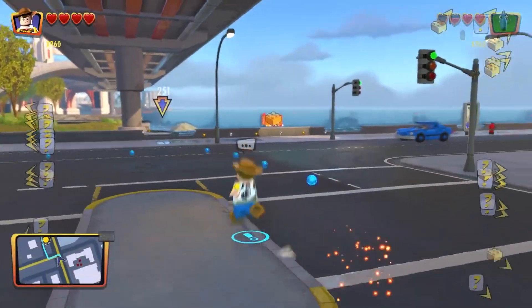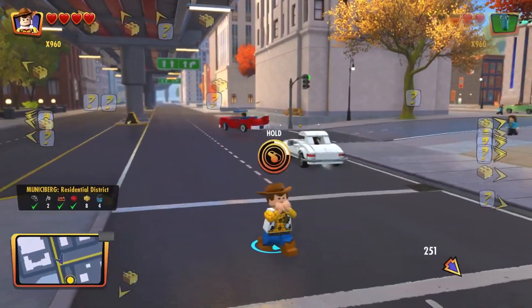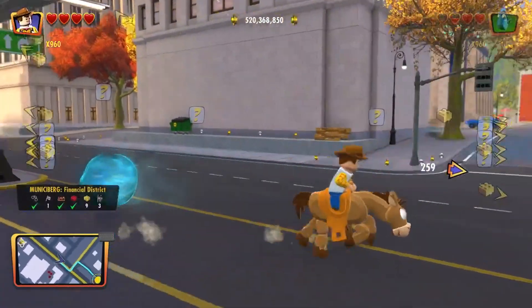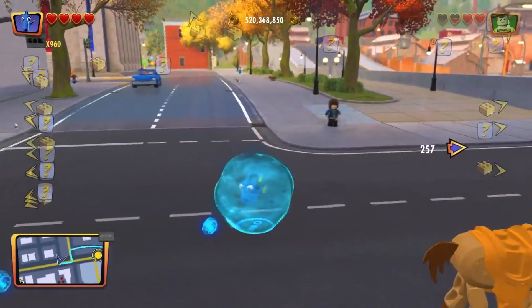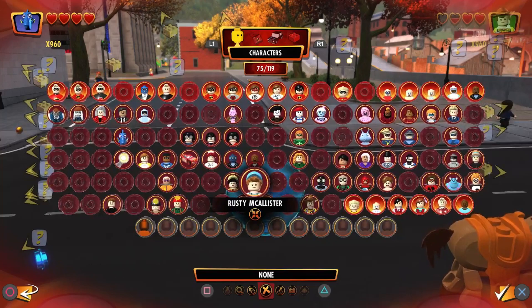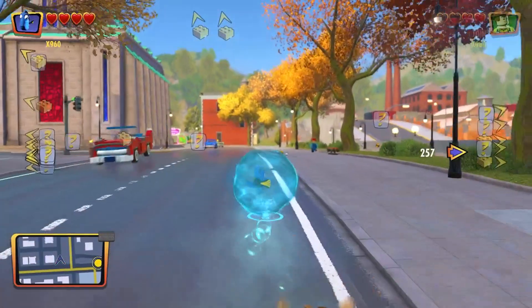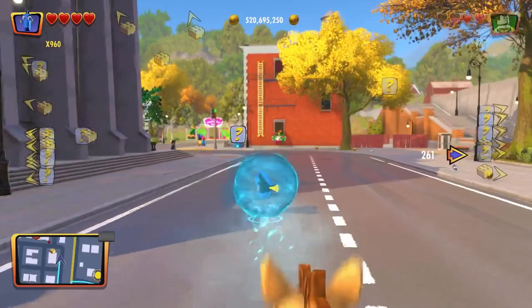Then we have Woody — can't forget Woody either. Those are a couple of the more popular Pixar characters. Woody can call out this little guy whose name I can't remember — I did watch the Toy Story movies but somebody's going to have to fill me in on that one. And I think that might be it. That is all the Pixar characters completed for Lego Incredibles. Hope you guys enjoyed this video. If you did, be sure and press the like button, don't forget to subscribe. This is Zero, and as always, thank you for stopping by.